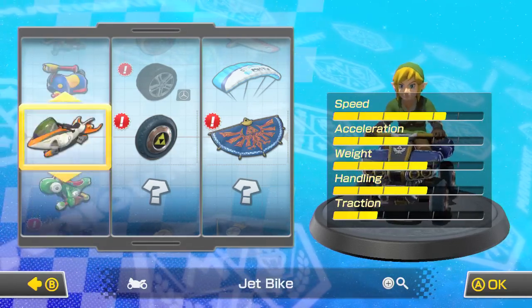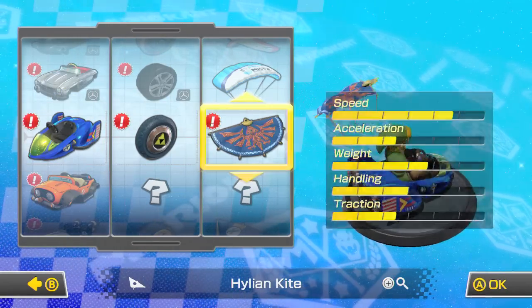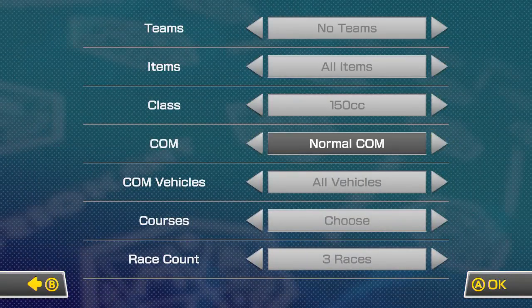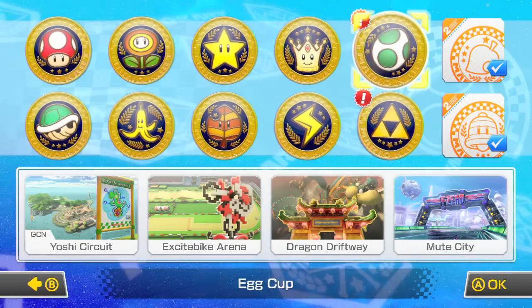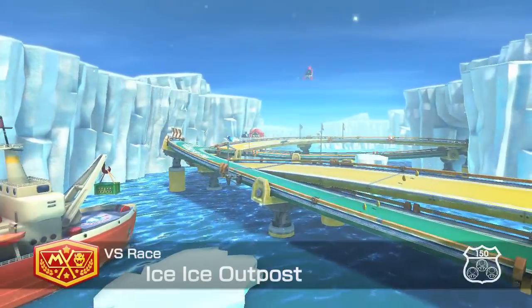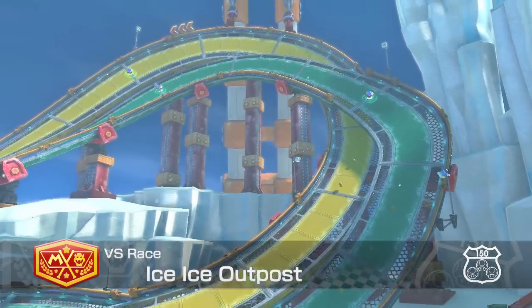And just past all the karts is the Master Cycle. It is fast as well. It looks pretty incredible, but I'm more of a kart person on Mario Kart 8, so I'm going to go ahead and stick with the new Blue Falcon, of course inspired by the F-Zero series. And we'll just do three races — I just want to show you this one race, honestly. One of the new levels is Ice Ice Outpost. Ice Ice Baby. So we're going to go ahead and show this off.